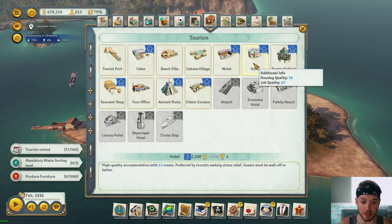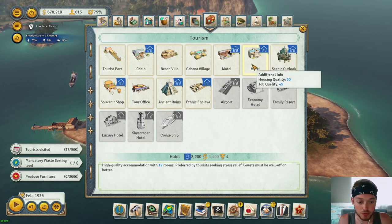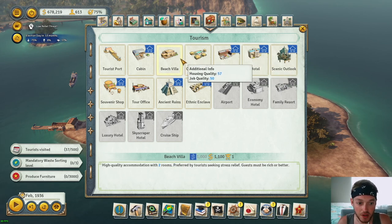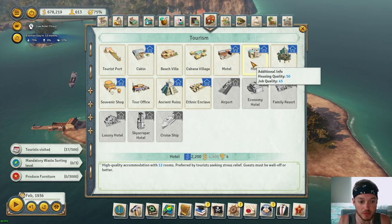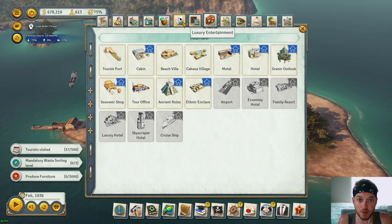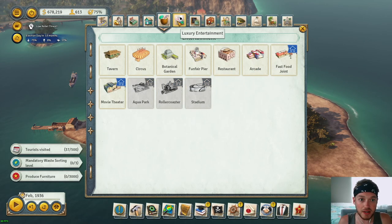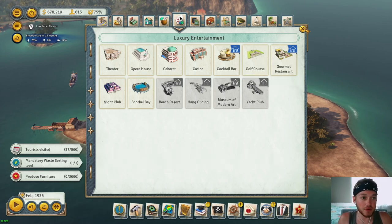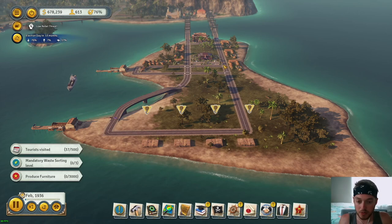There's a low rebel threat — I just loaded the game back up. I'm also going to build hotels down here as well. High quality accommodation with 12 rooms — you can see they prefer stress relief. Beach villas and hotels kind of go hand in hand. That entertainment is going to be a golf course, preferred by relaxation tourists. You can really utilize the golf course everywhere and build multiple.